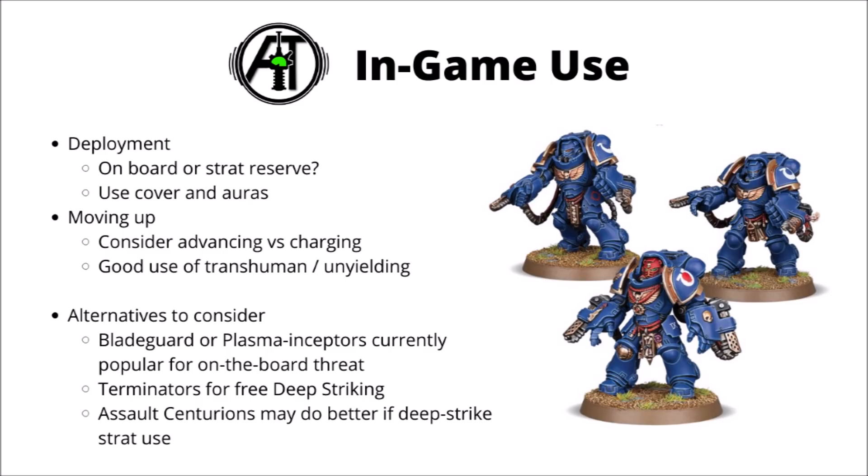How do they stack up against other Space Marine options? For threatening units starting on the board, they have quite a lot of competition, and losing the double-shoot ability moved Aggressors from a really standout unit to one that's much more on par with other Space Marine offerings. In more competitive lists, players tend to choose Vanguard Veterans, Blade Guard, or Plasma Inceptors for threatening midfield units, and while Aggressors aren't bad in that role, they struggle to become the default option at their price point.